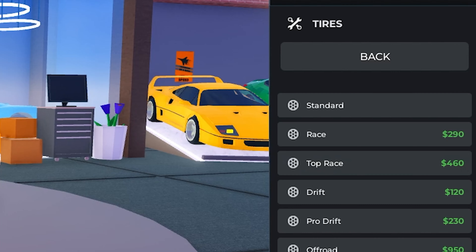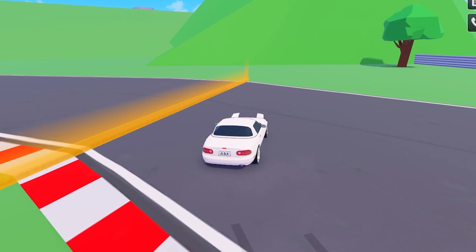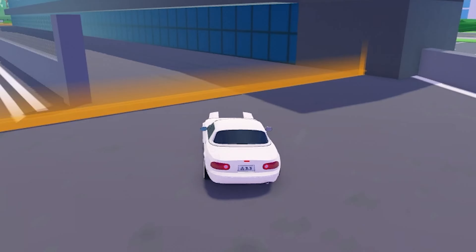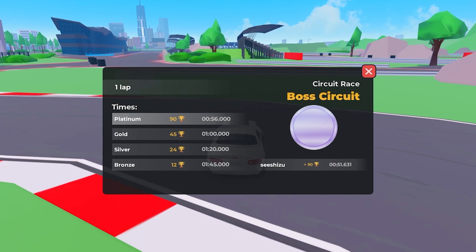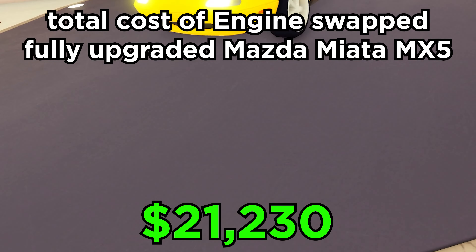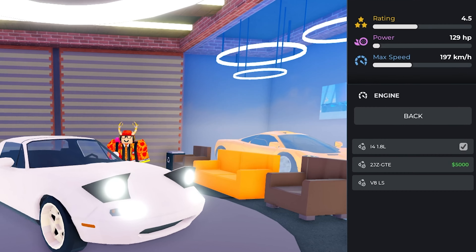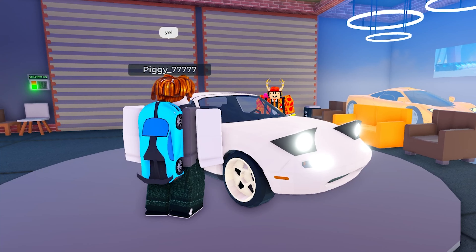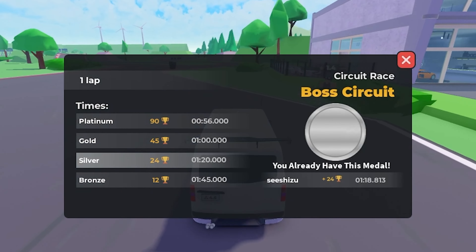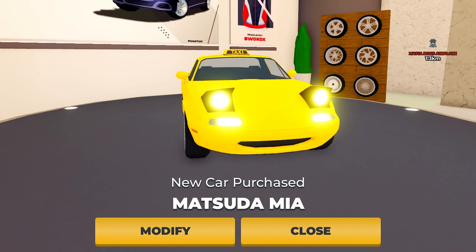Getting Platinum Medals is hard, but you can change tires to race tires to give the car more grip. If that doesn't help, you'll need to redo the races to improve your driving. The total price to engine-swap and fully upgrade Miata is cheaper than many alternatives. Star rating means nothing here — the sole purpose of Miata is to get 10 Platinum Medals. Mazda Miata is a car you absolutely must buy in TaxiBoss.